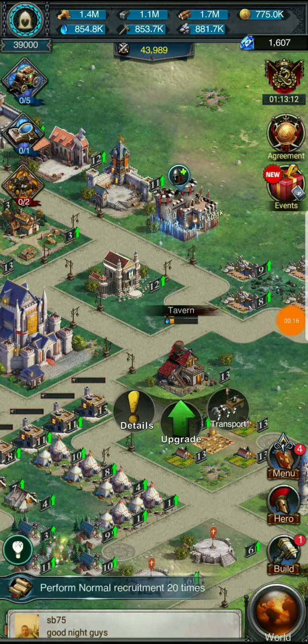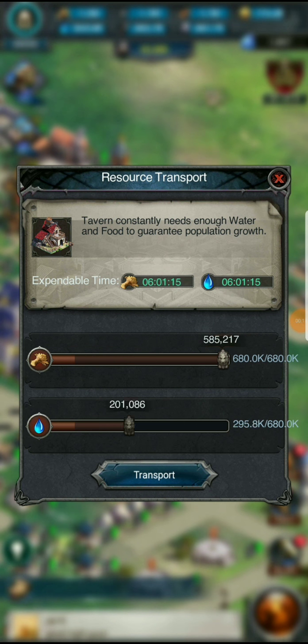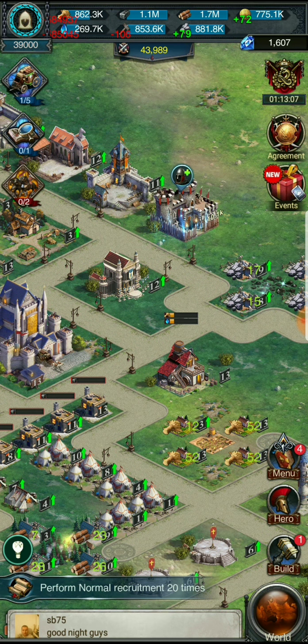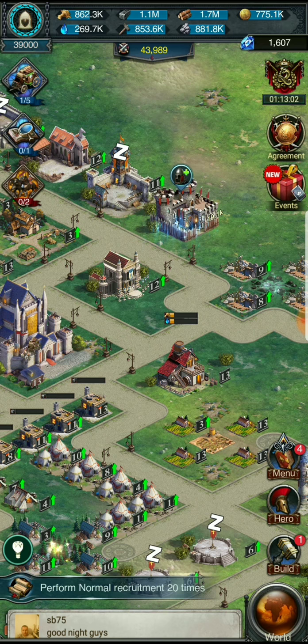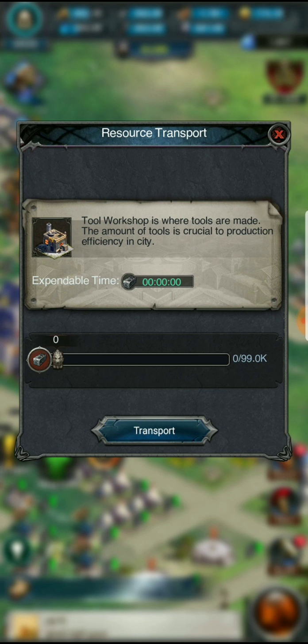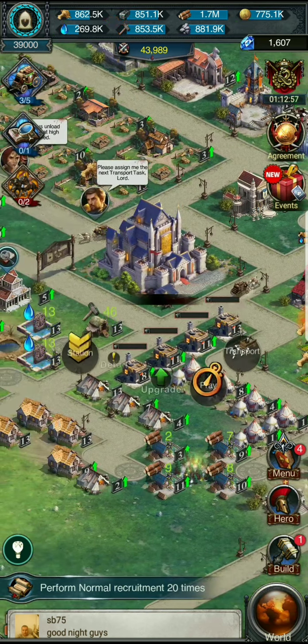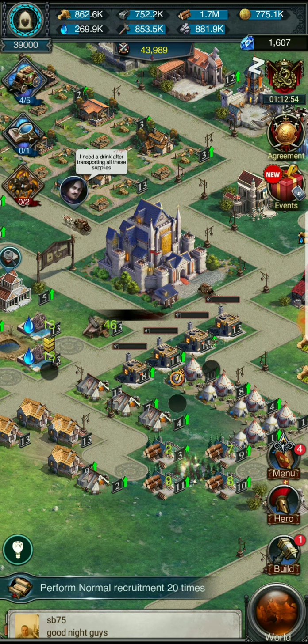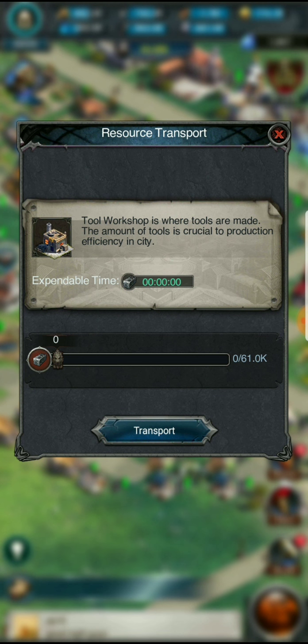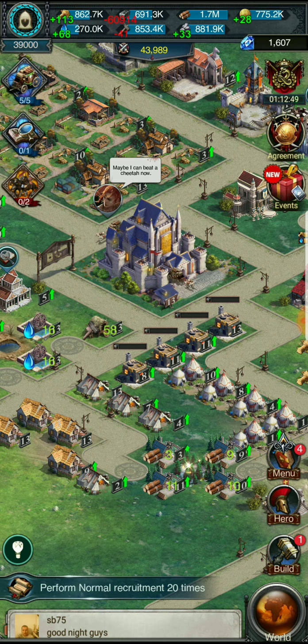All right, we got all five of our builders. Let's get this going quickly so we can hurry up and get those builders working. We can start upgrading some more stuff and get stronger, because I think we're gonna get some serious attacks starting to happen.